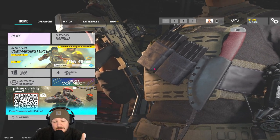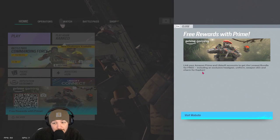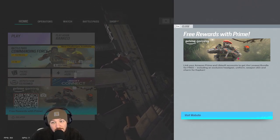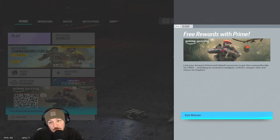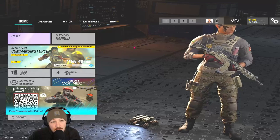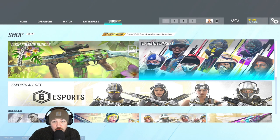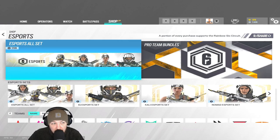Just before we get into the Pro League bundles, don't forget there's a new Prime Gaming bundle out as well for Capcom by Levisage — it's absolutely class. So if you've got Amazon Prime, make sure you get that as well. To find the share scheme skins, go to Shop, and on the right-hand side go to Esports Full Kits. Or if you can't find that tab, go down to Esports — it's in there as well.